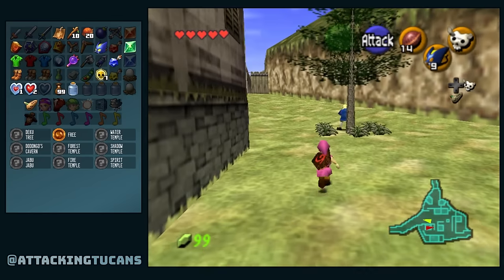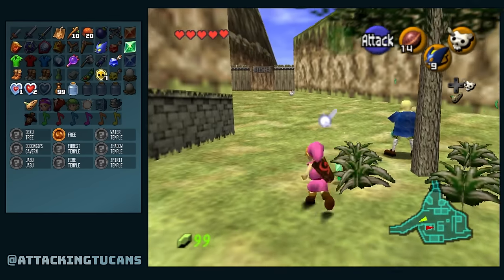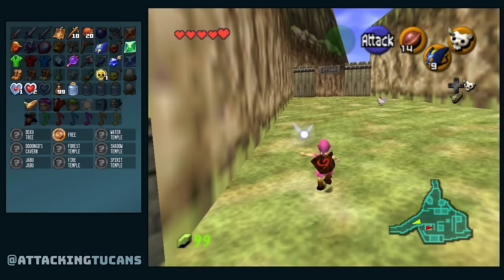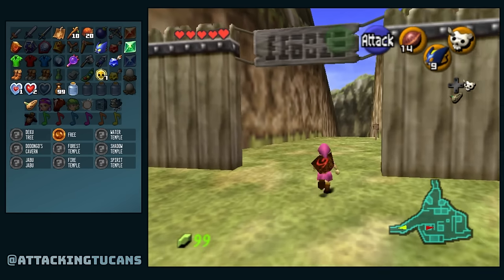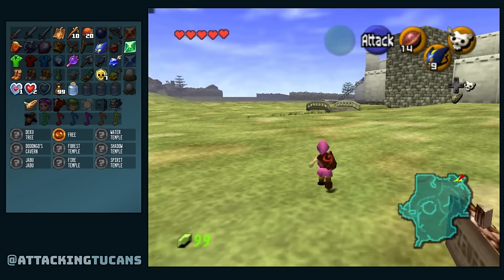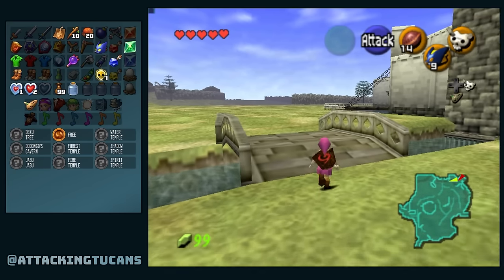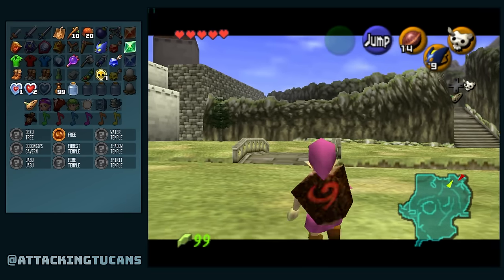I think this is all we can do in Kakariko during the daytime. How many sticks do we have? Zero — probably not even good to stick around for Skulltulas. We'll come back for those later. For now let's go down to Lon Lon Ranch and have a hoedown throwdown. Have some whiskey for my men and beer for my horses — that's how we do it over in these parts. Can I get there before nighttime? It's a race against the sun.